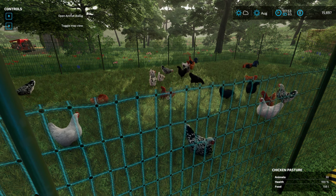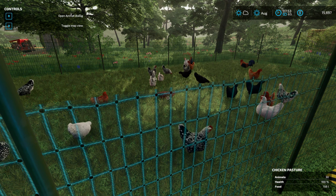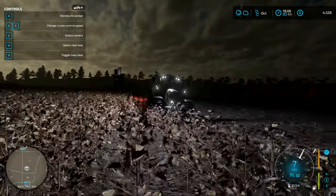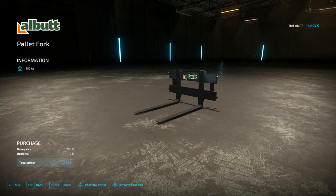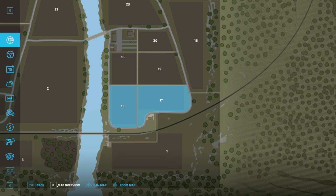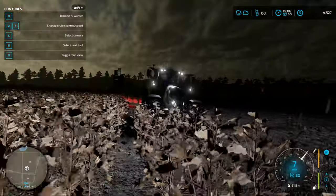The immediate problem was that now that I had my little chicken pen, I needed to feed them — and my wheat wouldn't be ready for months. So I was back to doing a few contracts to get money so I could buy a front loader for my tractor, a pallet fork for the front loader, and some feed for the chickens. I also needed some herbicide for the weeds in my fields, and generally just needed to spend some more money so I could make some money. I did more contracts.